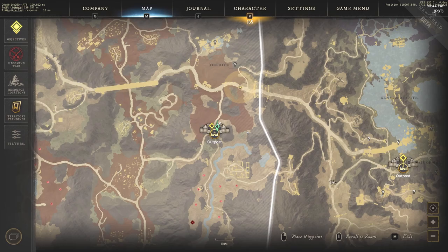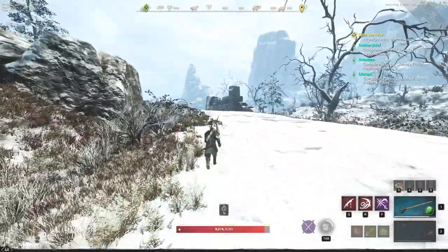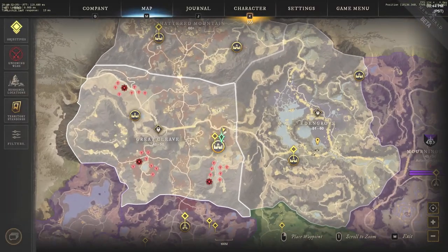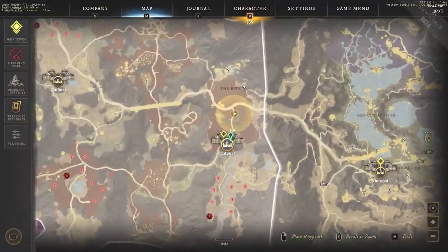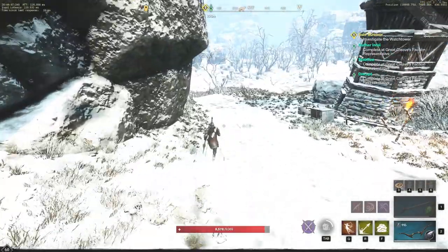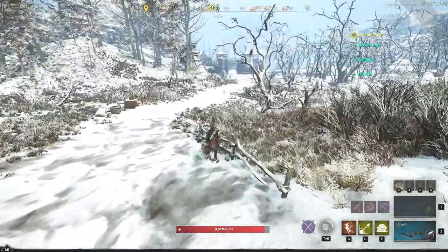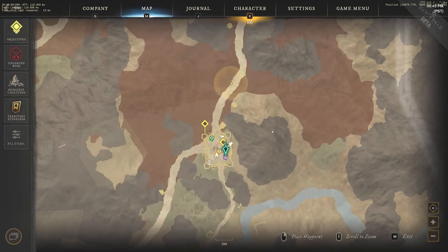We have all three missions complete already, and we're heading back to turn them in. I'm not going to cut any of this so you can see exactly how long it takes to do these three PvP missions and return to Eastburn outpost. If you haven't explored out to the White Zone, I'd suggest doing so — we're in the bite of the White Zone, pretty close to Shattered Mountain. Make sure to like, subscribe, and turn notifications on for more New World content covering PvP, PvE, guides, tips, and tutorials.